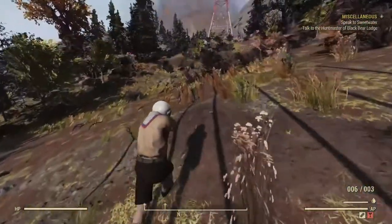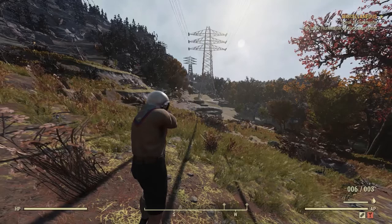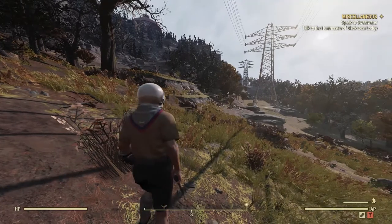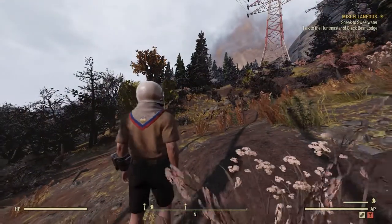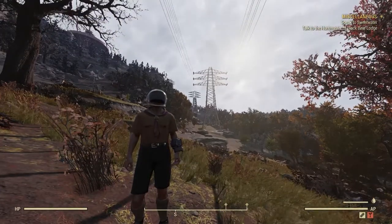Grenades will be covered in combat, which is what we're covering next. To reload your weapon, press R to fully reload. If you hold down R, you put away your weapon. So: R to pull out your weapon quickly, hold R to put it away. That's your first combat lesson.